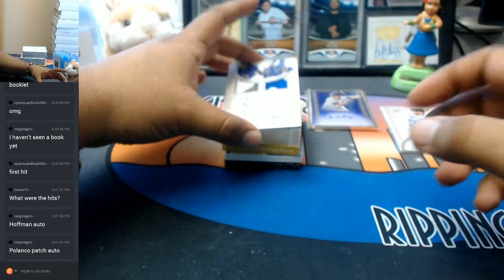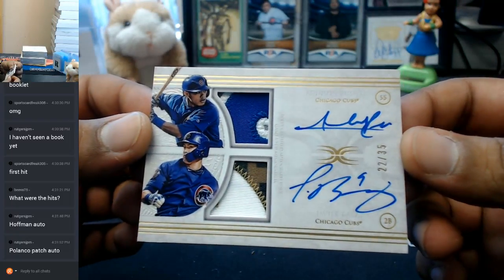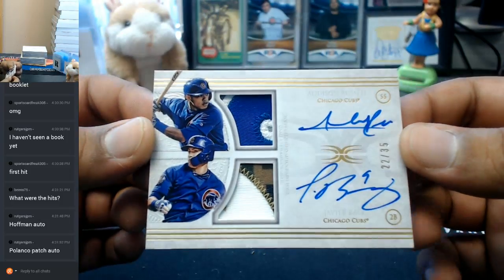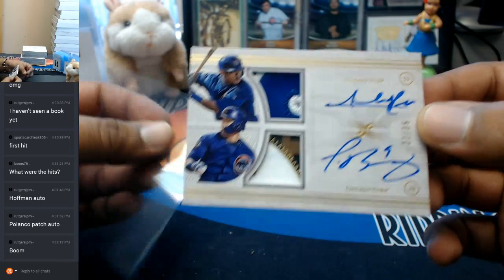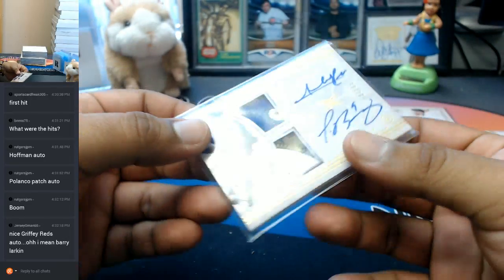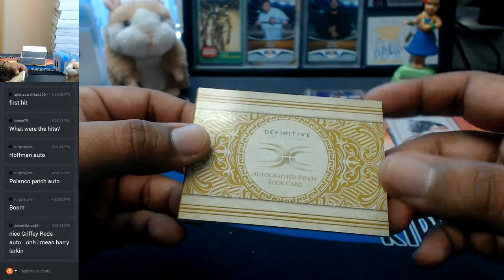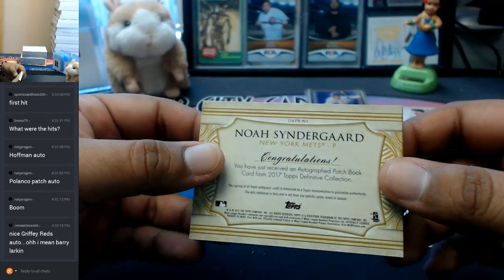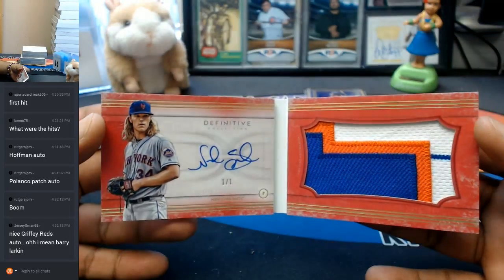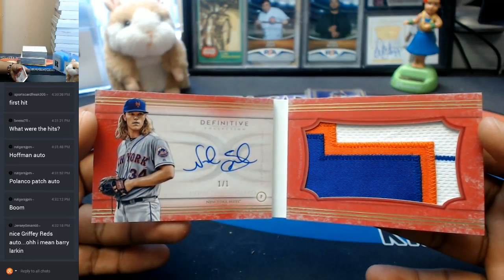That's what we got so far. And what is this? Nice — sick patches on there for the Cubs, 22 out of 35. We have Addison Russell and Javier Baez with the dual auto. Very nice. So this is a booklet — it's an autograph patch book card, and it's going to the Mets. One of one — Noah Syndergaard with that auto and the patch booklet, one of one.